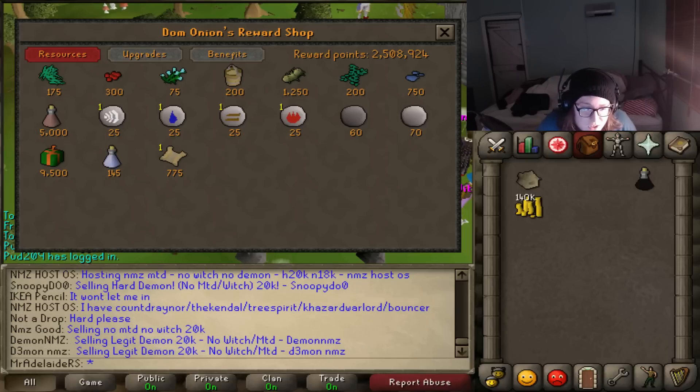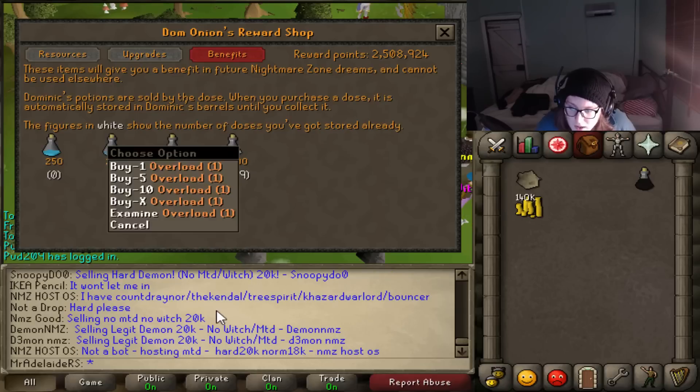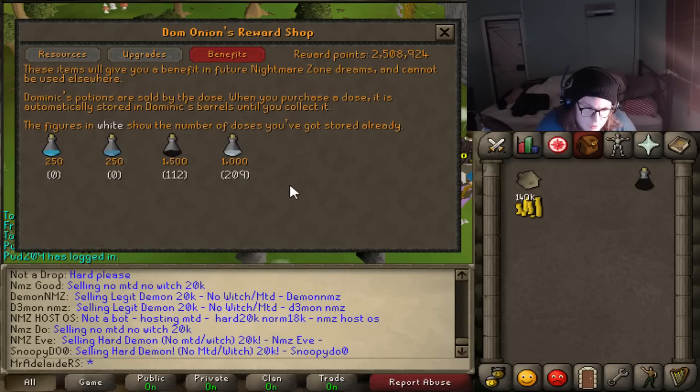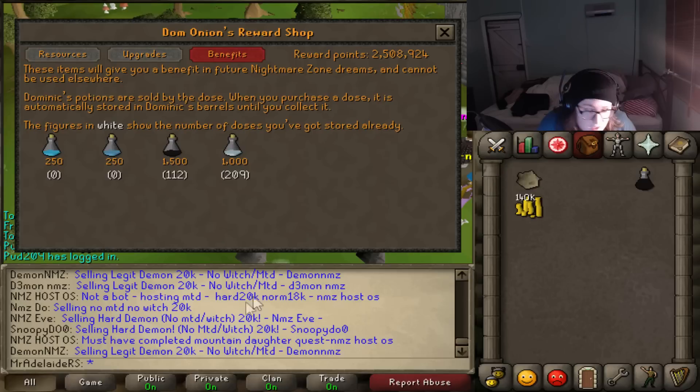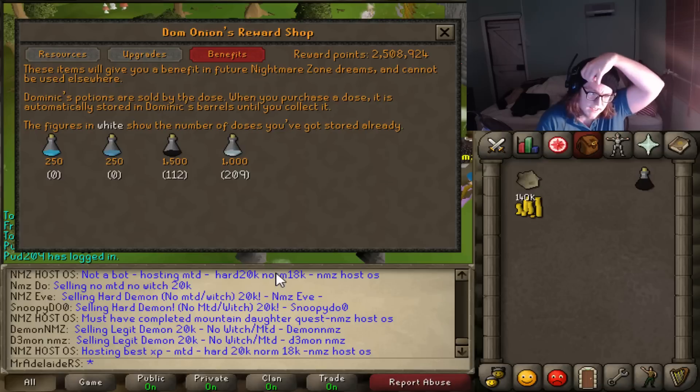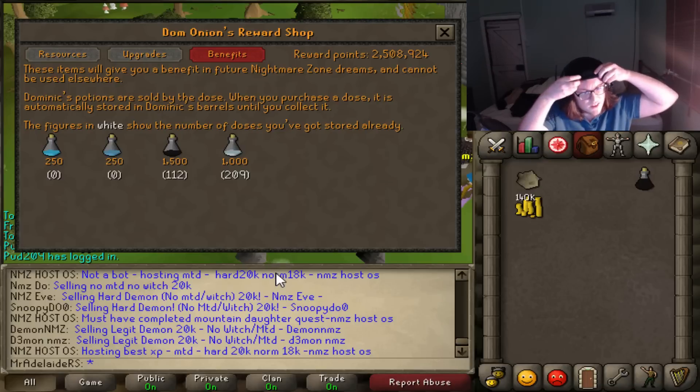First thing I want to say: if you've never done Nightmare Zone before, you won't be able to get the overloads and absorption pots. So your first trip, you're going to have to use prayer pots or food or something to get you some points, because you can't buy these straight away.